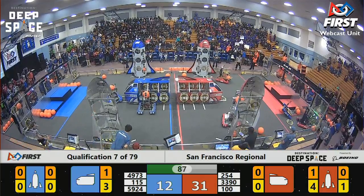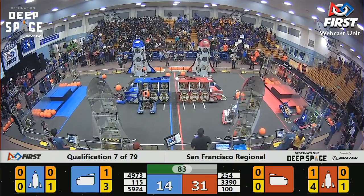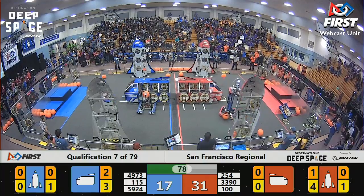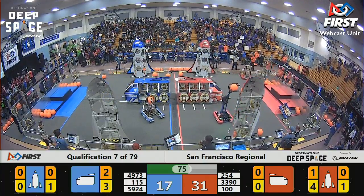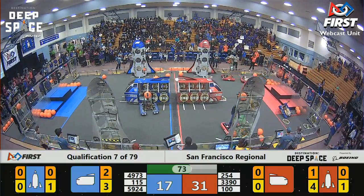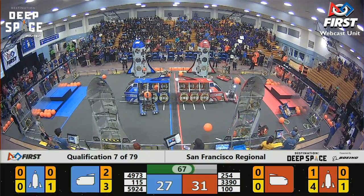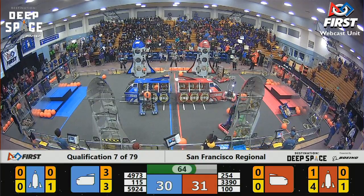It's not phasing Team 254, the wonderful team out of San Jose. Team 3390, Anatolian Eagle Bots, trying to score a cargo piece into Level 3 Rocket on the far side of the Red Alliance side of the field. Less than 75 seconds to go in this qualification match. Another cargo piece scored thanks to Team 115, MVRT.